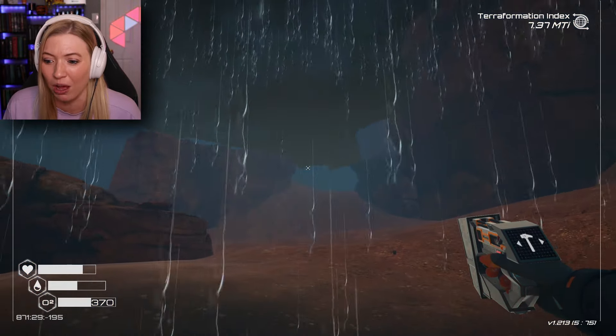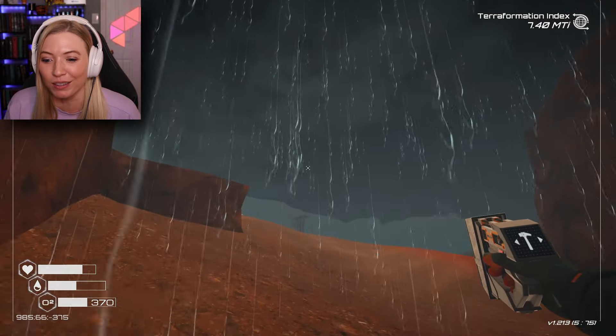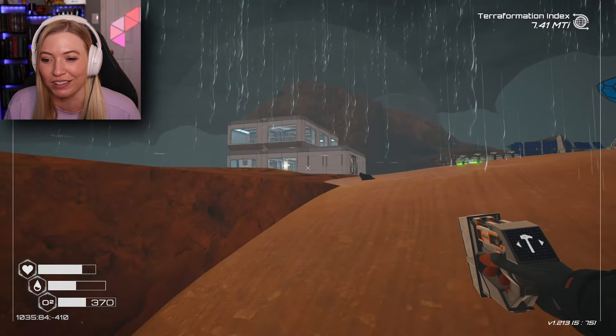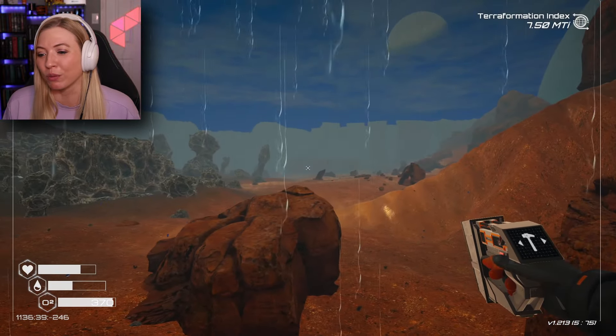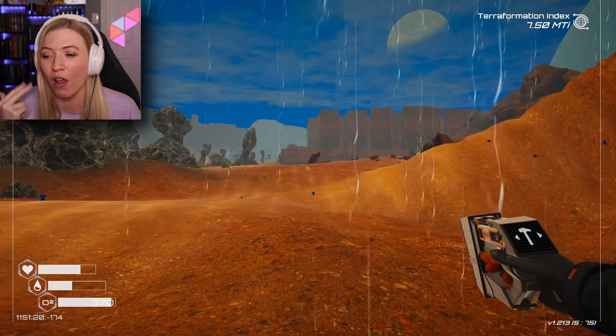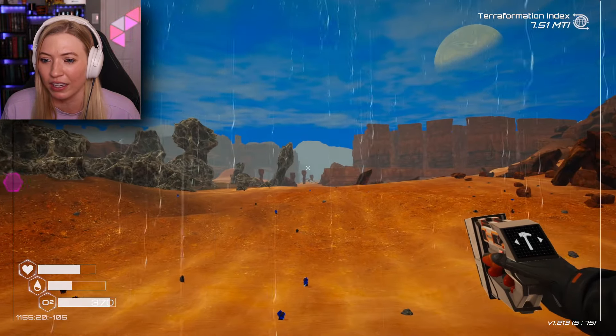Does the rain here go down slower because we have lower gravity, or is it just the animations? Because it looks really cool. Why do I always go on journeys when it's either pouring down rain or a sandstorm or meteors falling out of the sky trying to kill me? There we go — looks like it's lightening up a little bit.